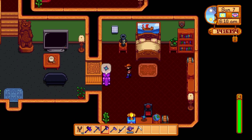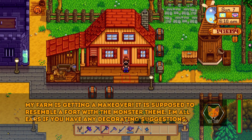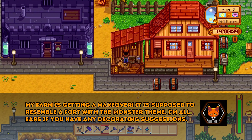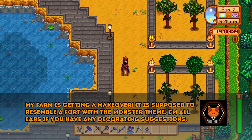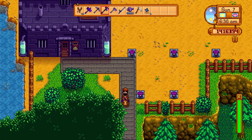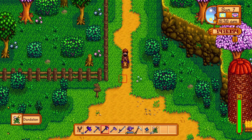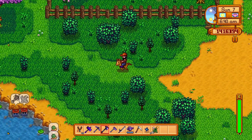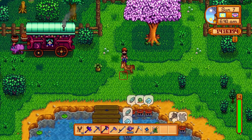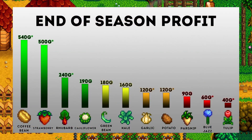The fox is back online for another spring themed video, this time about foraging. Foraging has a lot to do with being cunning and resourceful — the money from foraging is okay, supplemental at best. Its real power comes from completing community center bundles, giving gifts to villagers, and eating certain items for energy to keep other tasks going. If you hunger for money, check out my spring guide on the best and worst crops linked above.